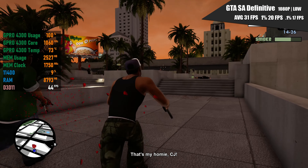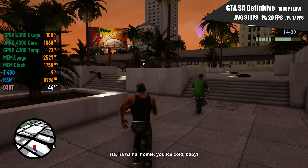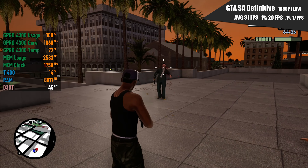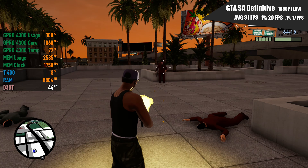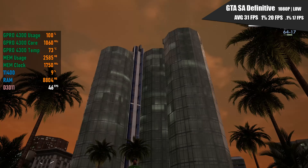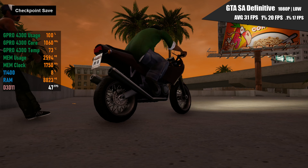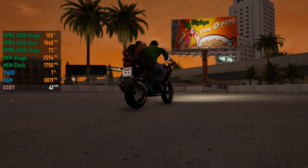GTA San Andreas: The Definitive Edition also resulted in a pretty console-like experience. At 1080p with the low preset, it averaged exactly 30FPS. Not much stuttering, with 20 and 17 for the 1% and 0.1% lows — so a pretty okay experience.